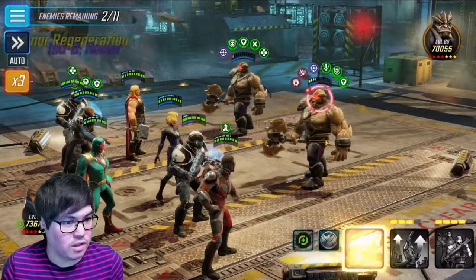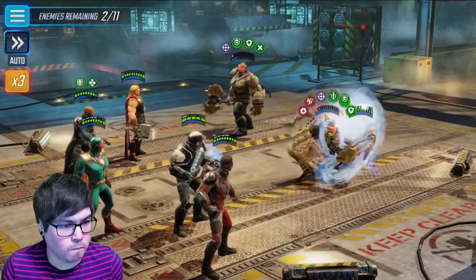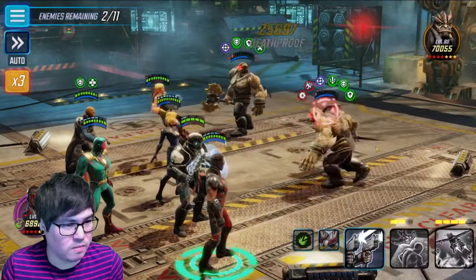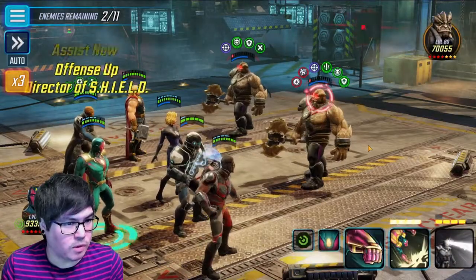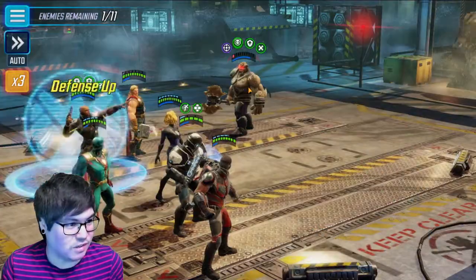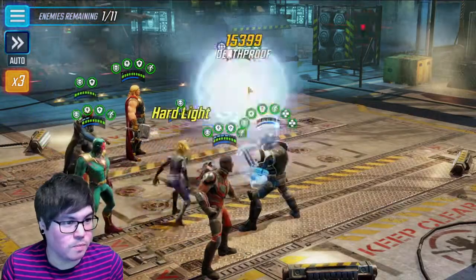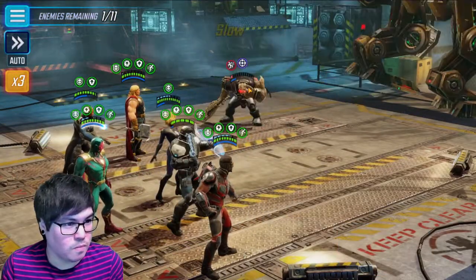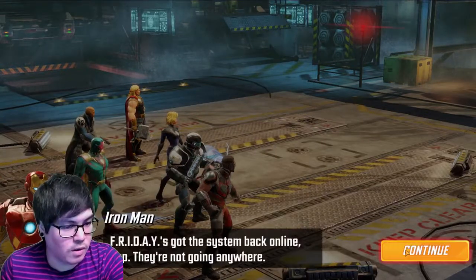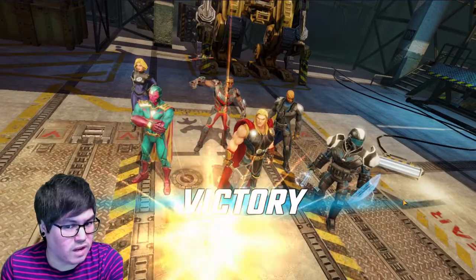It looks like we're going to get the three-star on this one — we didn't really take much damage at all. Just chipping away at these death proofs that Corvus has tons of. We'll spread that for extra measure. And we basically got this. That was a three-star. So we're going to use the same team going into 3-6.